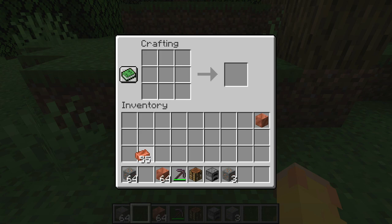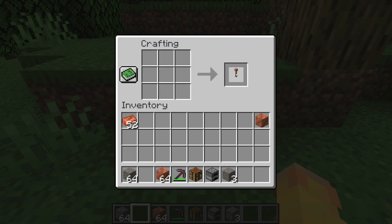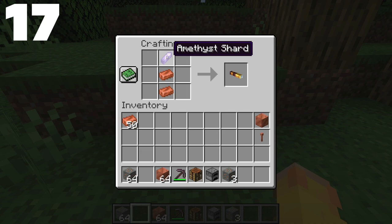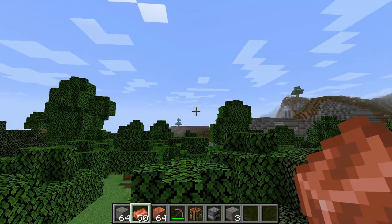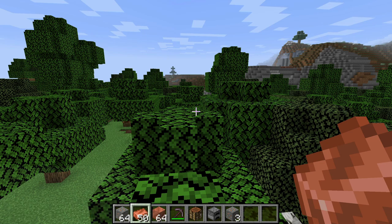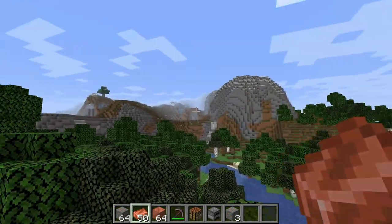To make a lightning rod, you need just three copper ingots stacked vertically. To make a spyglass, you combine two copper ingots and one amethyst shard. The copper ingot texture was actually changed from snapshot 20w45a to 20w46a — they changed the ingot texture and this is the new and improved one.